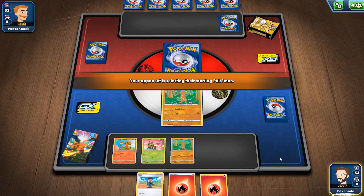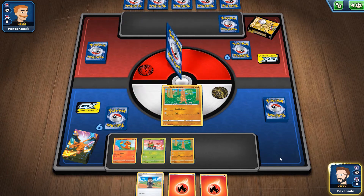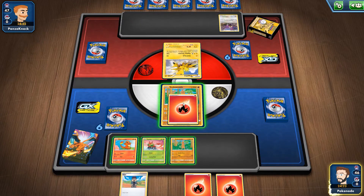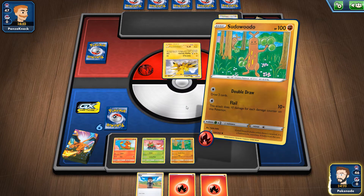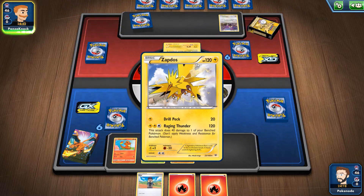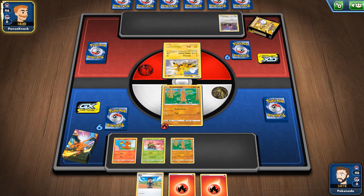I'll try to show what every card does just in case you don't know — that's kind of how we'll play this. We're going to drop the energy on Sudowoodo so I can eventually draw two cards and skip our turn. They're using the free Lightning deck — Crushing Current, I think. You can get theme decks completely free.